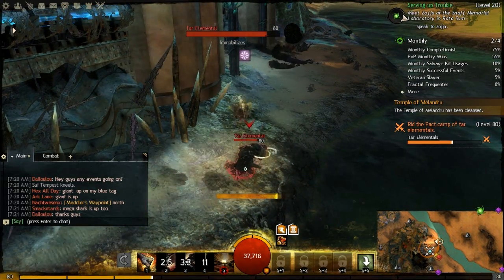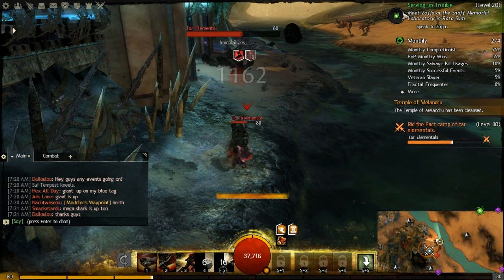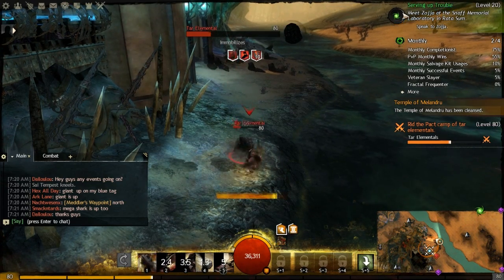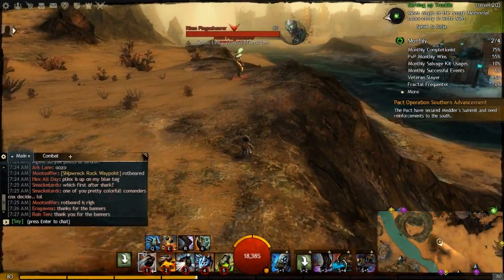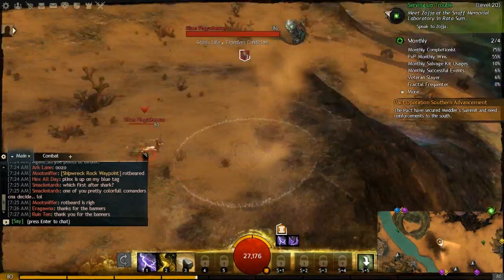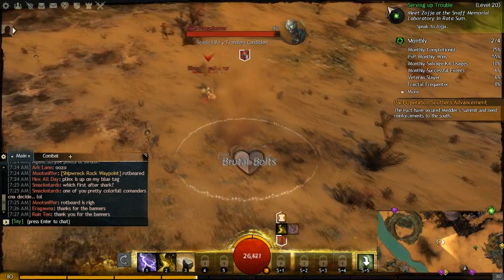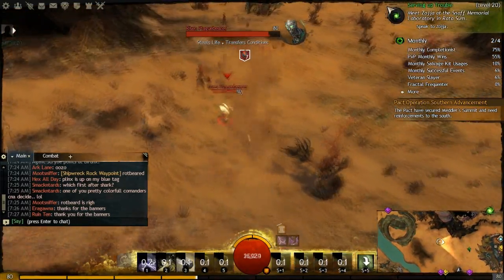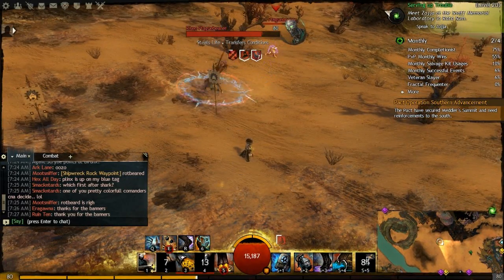Now it gives you plus movement speed. I used Elixir X a lot while PvPing and there are good and bad parts — mostly depending on which form you get. If you get Rampage on a point in a power build, it's actually great, but Tornado feels completely useless by comparison. There's a lot of randomness, so I'd only consider Elixir X if they reduced that randomness. Plus, it's just so hard not to pick Supply Crate as your elite — Supply Crate is just an awesome elite.